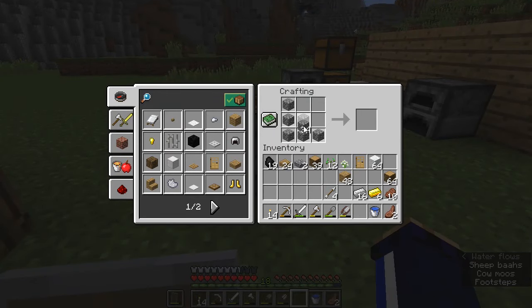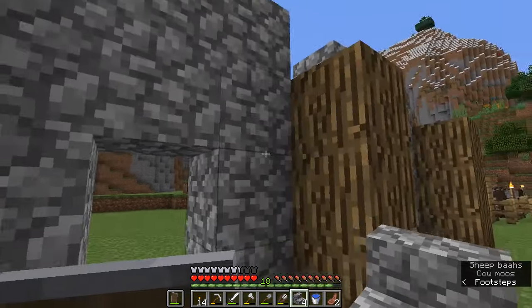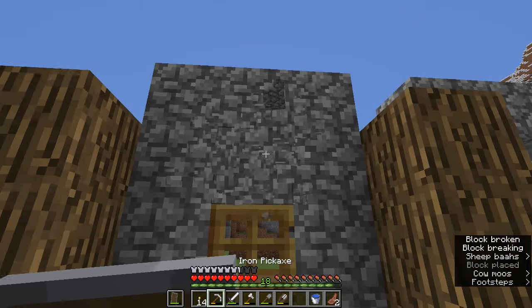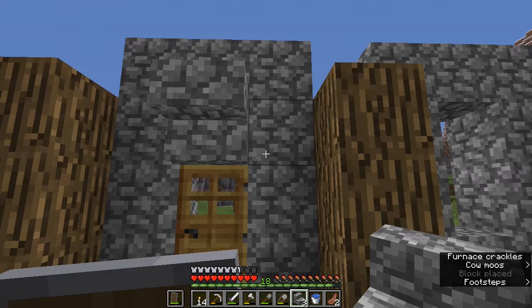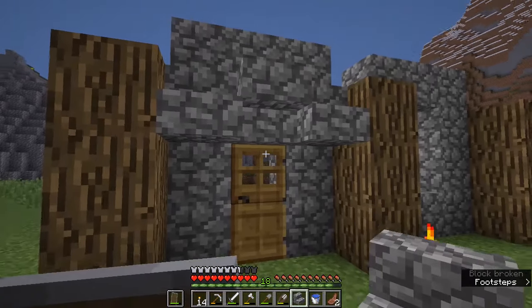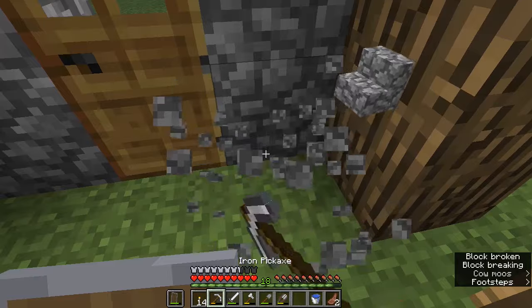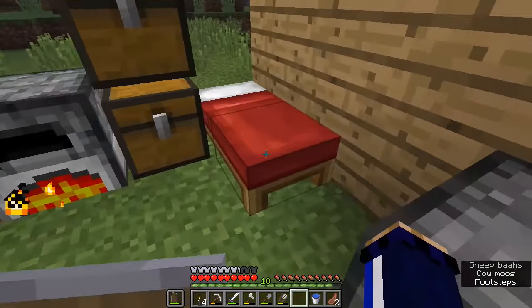I'm going to make some cobblestone stairs, and those can be used to frame out the entrance of our little house. For example, I can put a stair this way up, and then the door goes underneath — it looks like there's a little kind of porch roof. Alternatively, if you look at the top half of the block, you can place the stairs inverted, upside down. So two stairs either side and one inverted above it kind of makes a neat little porch. I think that looks good — we're going to have a door in there with a porch surrounding it. It's getting dark, so let's hop into bed.